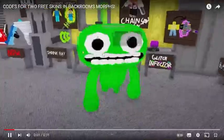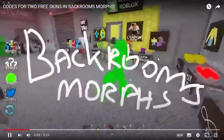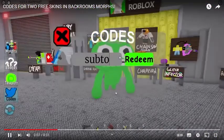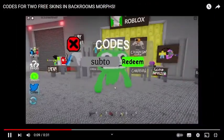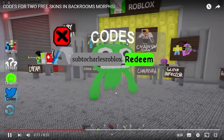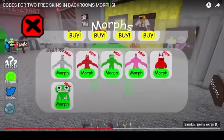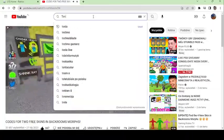Hey guys, do you want to know what's the code to get this skin in Backrooms Morphs? The code is very simple, so click on the code, type SUB2CHARLSRABLACK, then click redeem, and you will get the first character, Jumbo Josh Small.